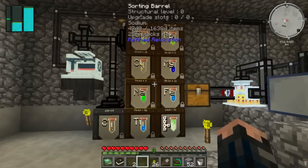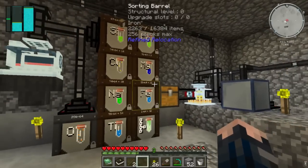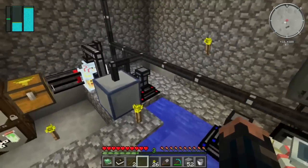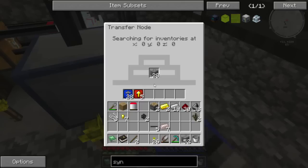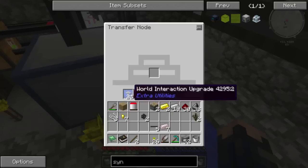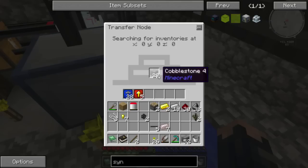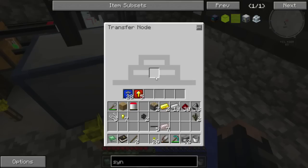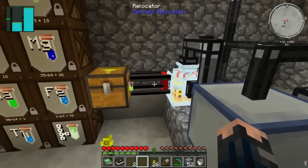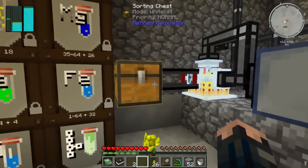Welcome back everybody to Galactic Science. This is episode 6. As you can see, the transfer node over here — I have made an awful lot of world interaction upgrades. That means every tick or two I'm getting 28 pieces of cobblestone going into my crafter, which is pumping out heaps of elements.